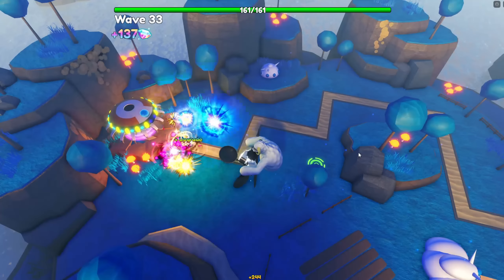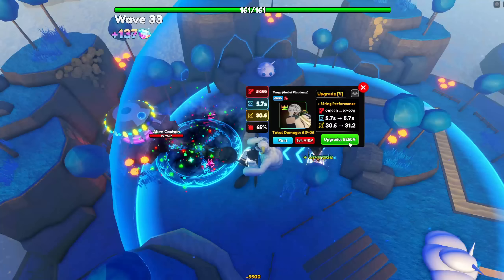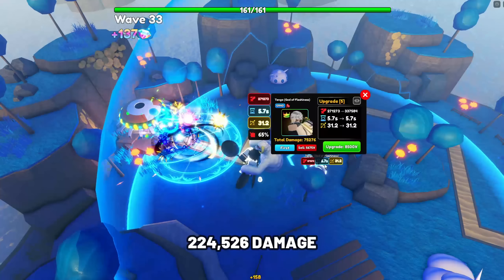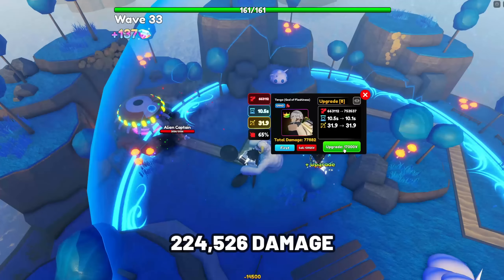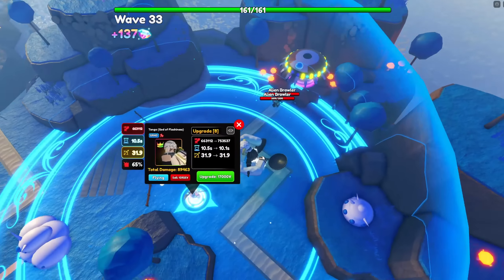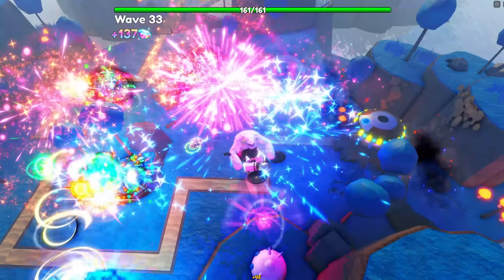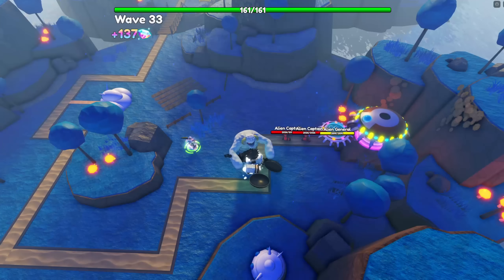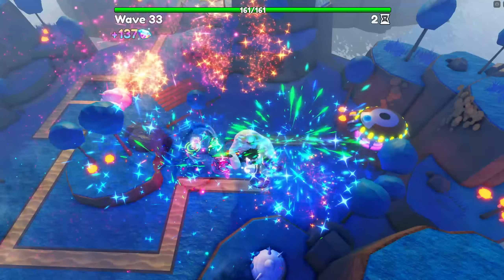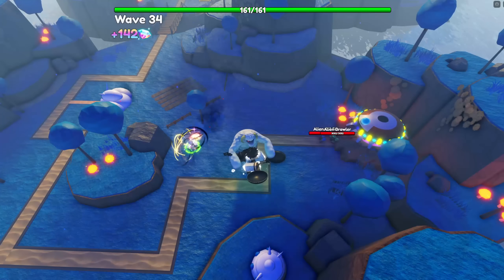The next unit is Tango God of Flashiness. Tango is still one of the best physical ground units in update 15.5, as at later upgrades he can hit both air and ground enemies. His stats at max upgrade and max level are 224,526 damage with a SPA at 11 seconds, making his damage per second at 20,411.45 — incredibly good especially with his full AOE, although his range is very poor. Having the Nail Relic equipped on Tango is the best relic choice. His damage types are physical and rose.